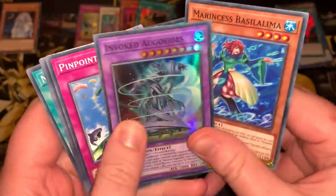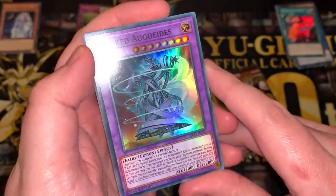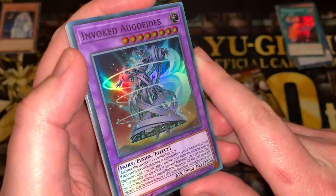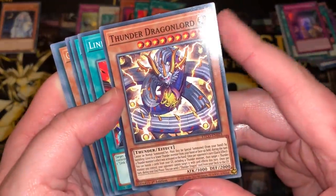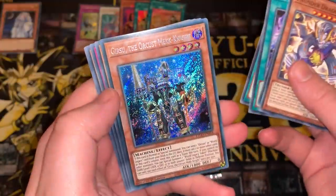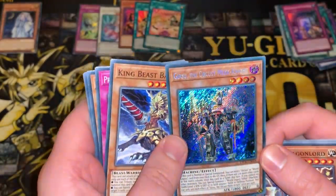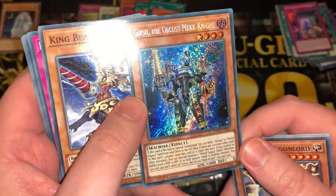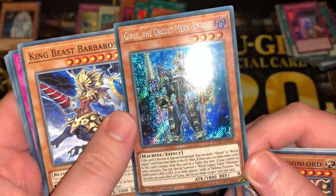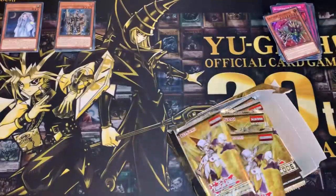Another Emblem of the Plunder Patrol, Void Apocalypse, and Invoked — oh, I forgot there was an Invoked card in here. Invoked Oguedes, Super Rare. Medolce Salon, Ultra Rare — if Judgment Dragon and Shenron had a baby, this is the result. And Gursu the Orcist Mech Knight. This card is absolutely busted — probably going to slingshot Orcust straight into Tier 1, even though they're already doing pretty good with the Scrap Engine. Man, that is so shiny. This is most likely going to be a very expensive card. Box number 3.